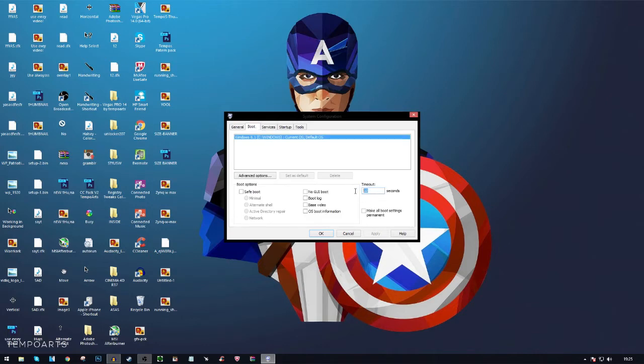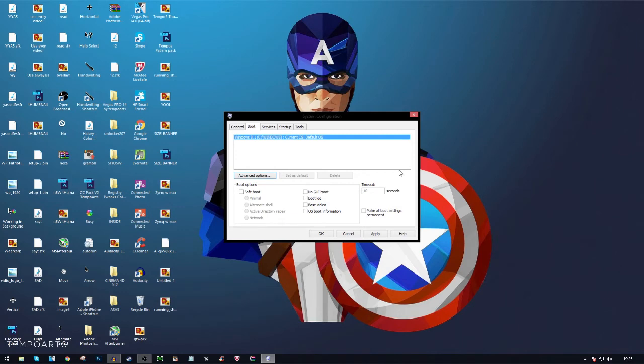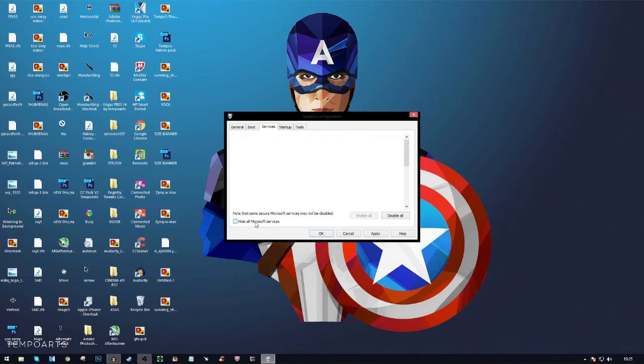Go to the Boot tab. Set the timeout to 10 seconds. You can check 'No GUI Boot' if you want — that means it shows a black screen instead of a loading page and may boot your PC faster. Then go to Advanced Options. You'll see 'Number of processors' — it should be unticked. Tick it and select your highest number. Mine is 4. Press OK, then click Apply.